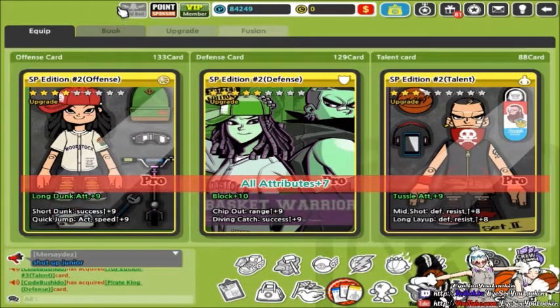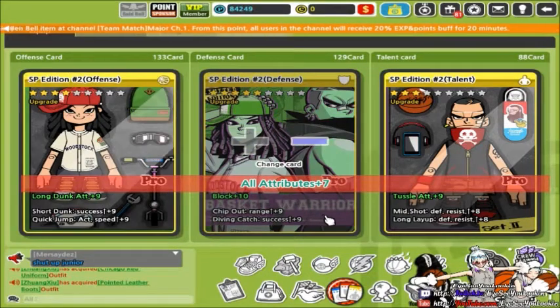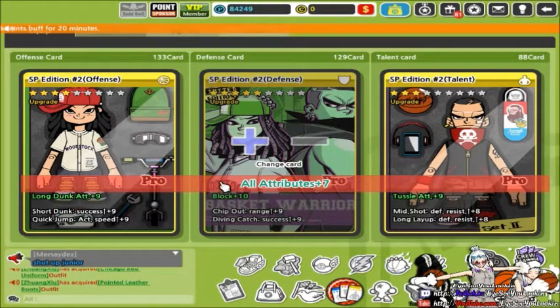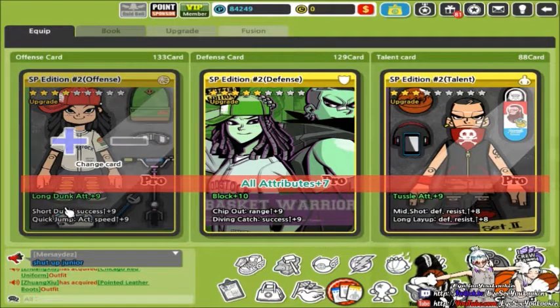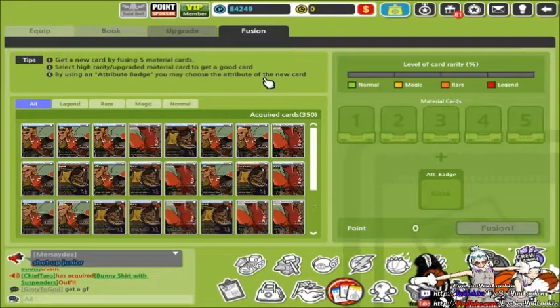I don't know exactly how many cards I got on my Left Eye, but I'm actually using the SP edition. I've been sticking with this ever since I got it because of the plus seven attributes. I mainly use it for block, but everything else is pretty much not useful for me — like long dump and tussle. This is more of a center or power forward. The sub stats helped me a lot: quick jump, action speed, dive and catch, midshot defense resistance, and long layer defense resistance.